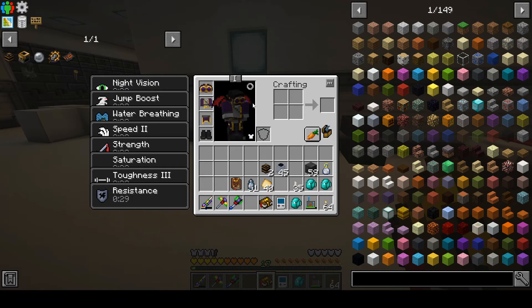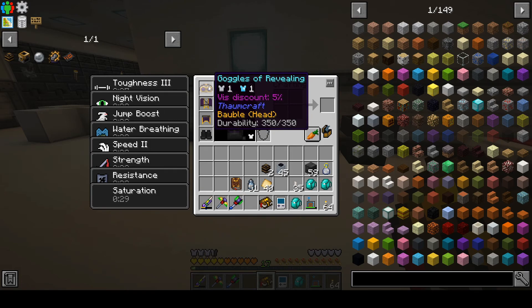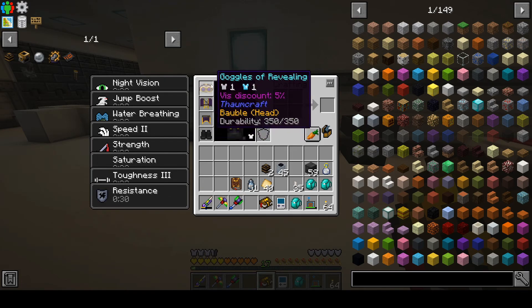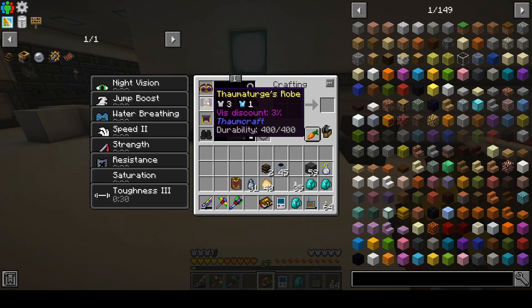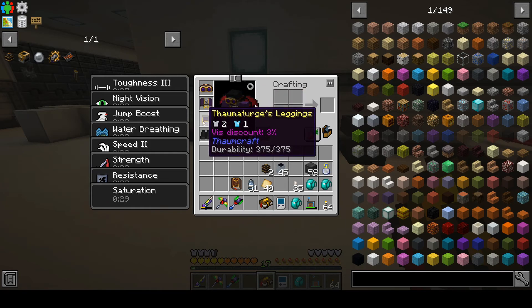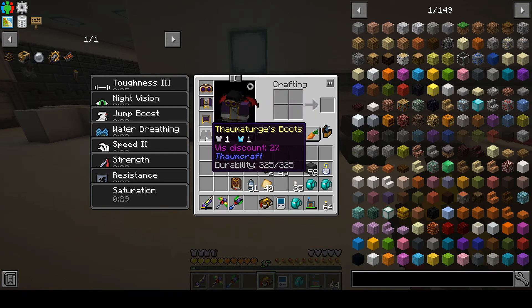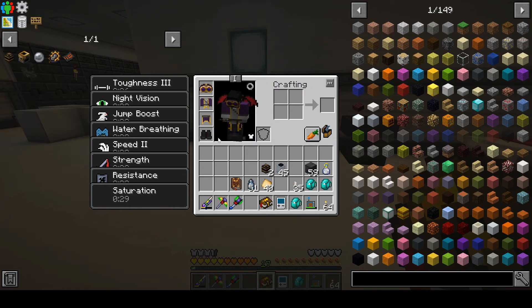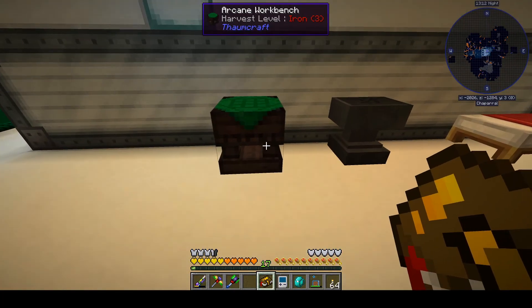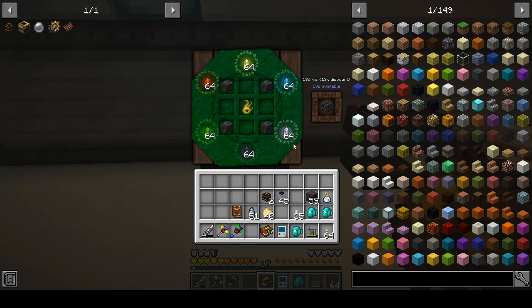So we've got the Goggles of Revealing. It does show us what kind of Essentia is hanging out in our crucibles, so that's cool. And we've got the Thaumaturge's robe, leggings, and boots for a 13% discount on Vis, which is handy because we're having problems reaching the 150 required to make our runic matrix. But now with a 13% discount, we can squeeze that bad boy out. So that's what we're going to do.